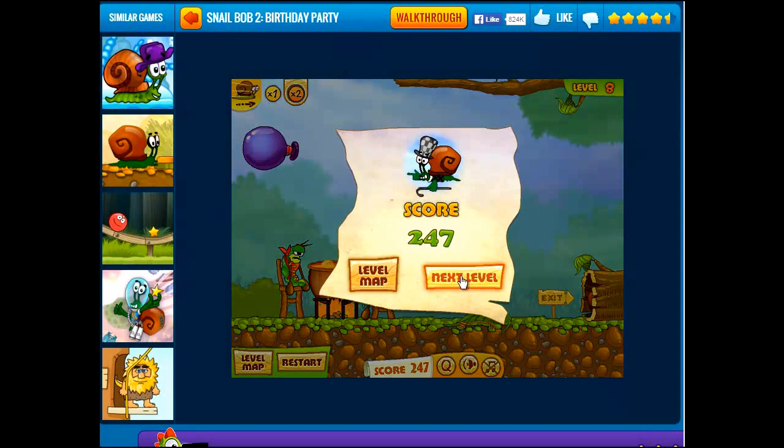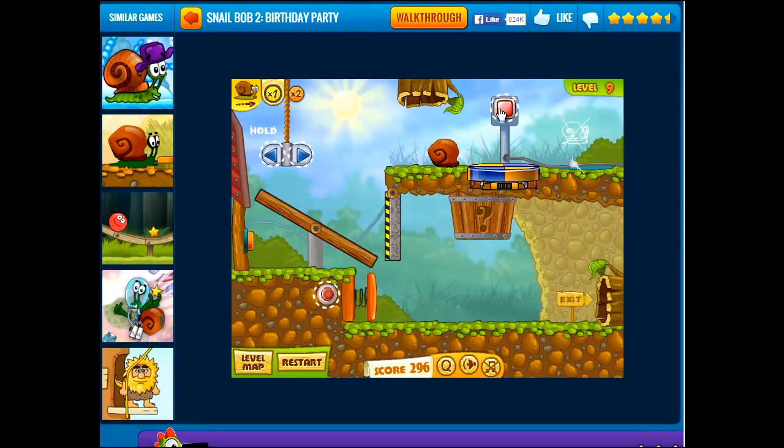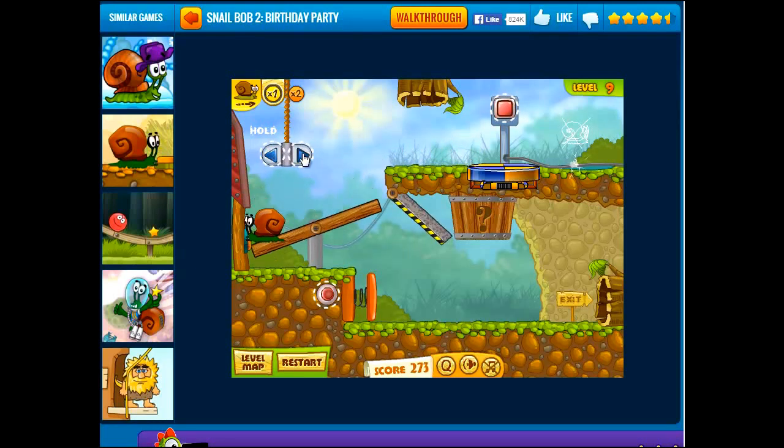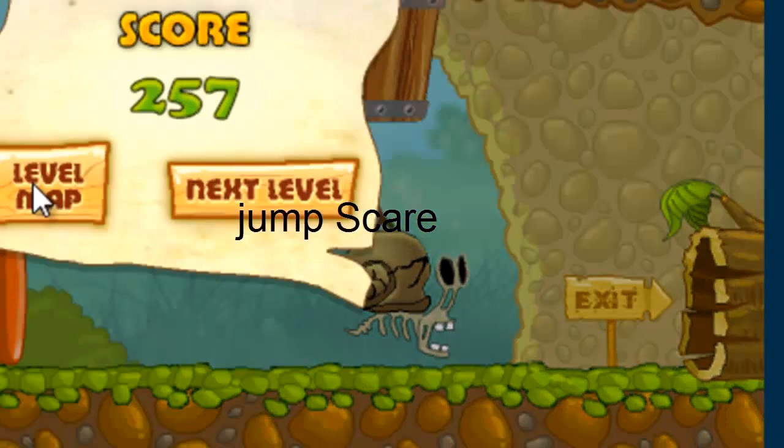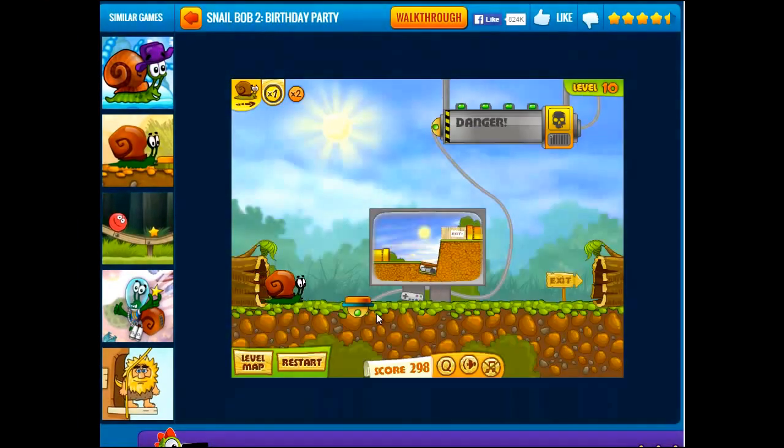We are already on level nine, and that's just crazy. This game just flies by. Oh, this is a spinner thing — it makes SnailBob spin around, as you can see. What we want to do is we want SnailBob to go like that. Go like that. Boing. Boing. There we go. Oh, it scared SnailBob. SnailBob's not always treated the best.